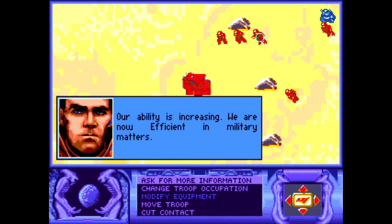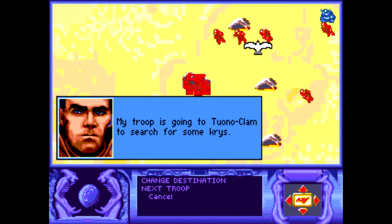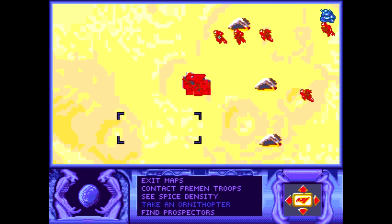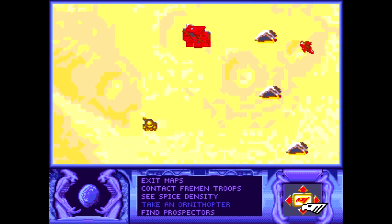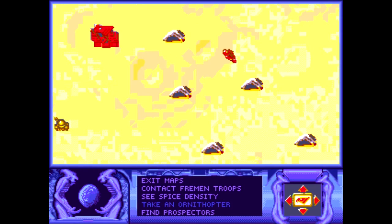Our troops are doing military training and their ability is increasing — they are now efficient in military matters. Some troops still need more equipment. Let's check the map — we found some weirding modules available. Let me see which troop is the strongest and send them to search for weirding modules. Once these guys return with weirding modules, they will essentially be perfect — highest training and best equipment.